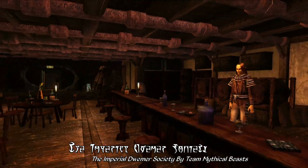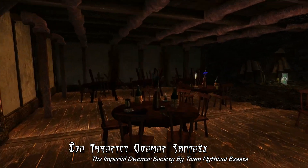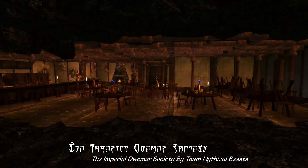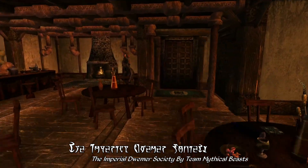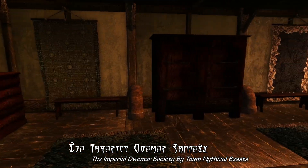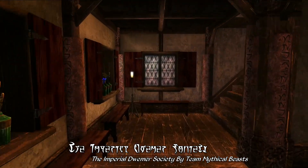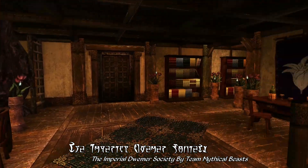Going on inside, the Imperial Dwemer Society guild hall is essentially divided into three main areas: a public area towards the front with a bar and dining space, a museum in the back, and an upstairs with private quarters for the guild's permanent staff. You should notice the rather unique design of this building, with a mixture of common rooms and hallways combined with Dwemer pipes and curious devices, and some cavern assets as well. Apparently the guild was excavated on top of a Dwemer ruin, leaving some of the original caves, which makes for a rather unique looking entrance.